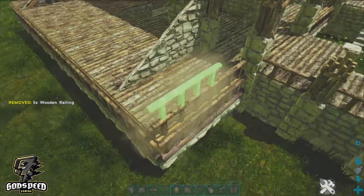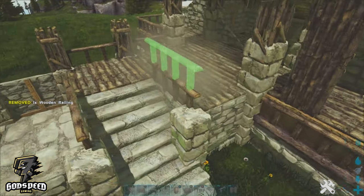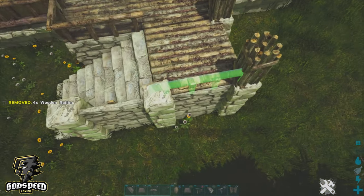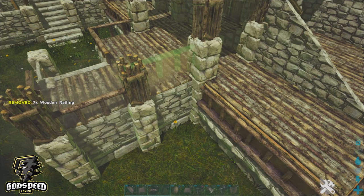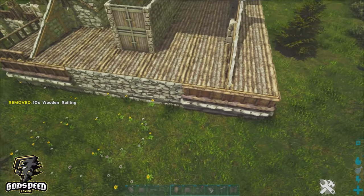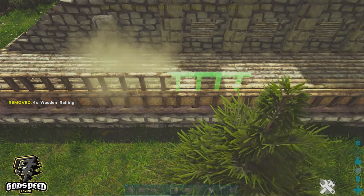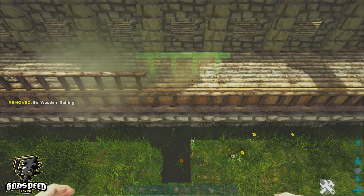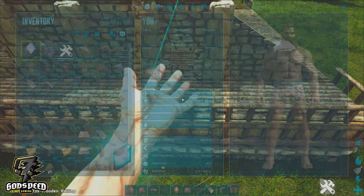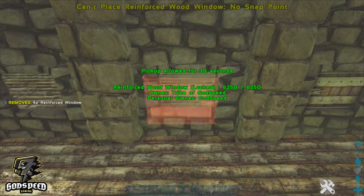Copy my layout here. I'm going to lay them at the front, leaving a gap for the stairwell, and lay them at the back too. Make sure when you're placing these you're snapping them to the other rail and not the edge of the ceiling — otherwise it will stick out like a sore thumb. We'll take our reinforced windows and place them in each of the window gaps.